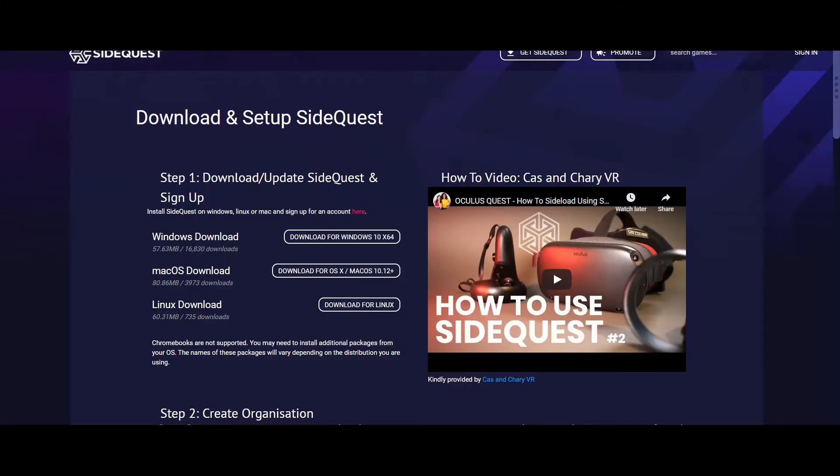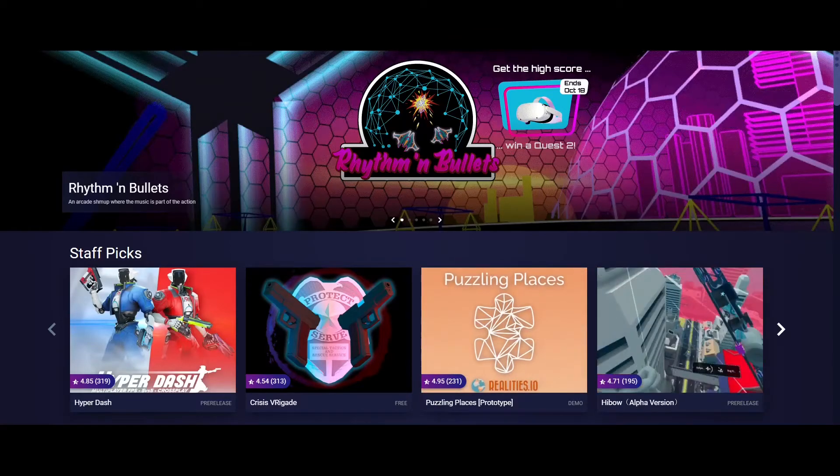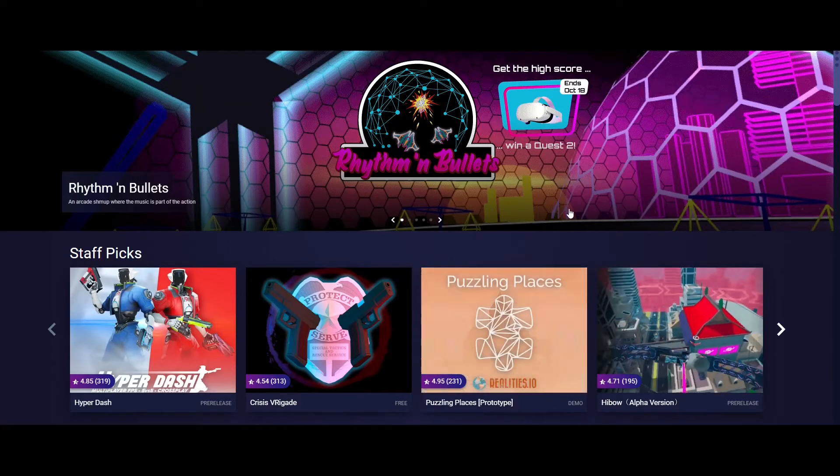Step five: download SideQuest. Head to sidequestvr.com/download — I'll also put a link in the description. If you've got Windows, download the Windows version; Mac OS X and Linux versions are available there too. They're pretty straightforward to install.